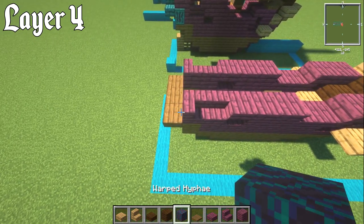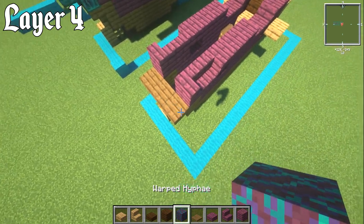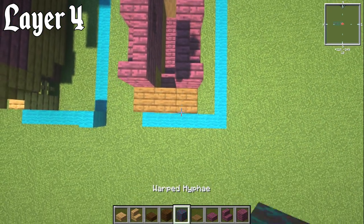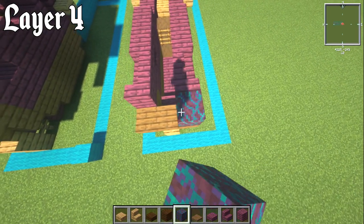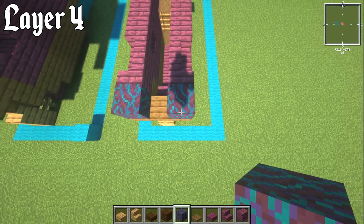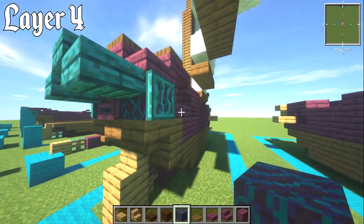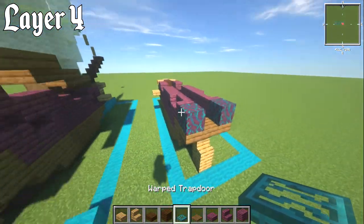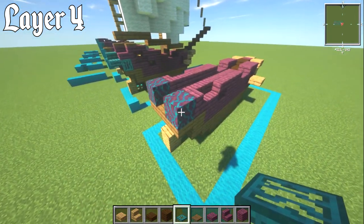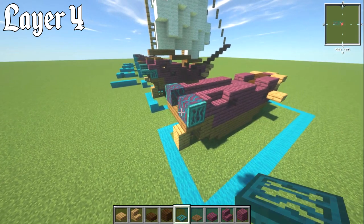Now what you're going to need is warped hyphaeum blocks — I have no idea how to say it, but place those down. I used them on the back because I thought they looked cool, and they are a glowing block, which is very cool. Grab your warped trapdoor and have that on either side — this is all the little detail of this tiny cabin.